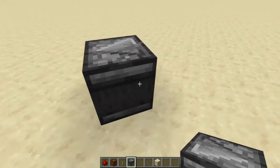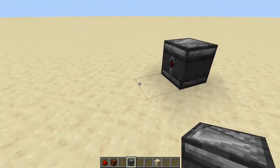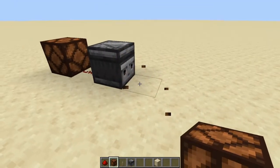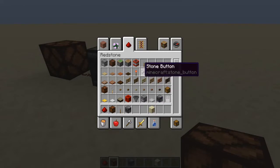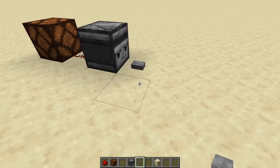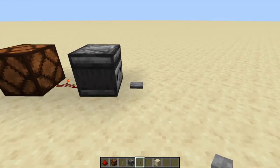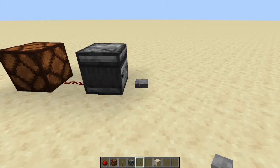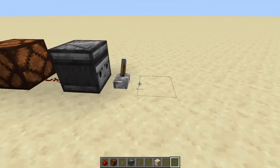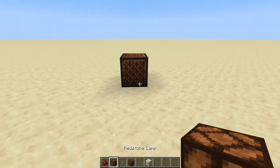Next is the observer. One side has a red dot with an arrow pointing toward it, and the other side is a face that observes the block in front of it. When it detects a change, it sends a redstone signal out the back. Every time the observed block changes it flashes a signal. Pressing a button in front actually gives two signals — one when pressed and one when it pops back up. The observer outputs just one tick — a single pulse — not a sustained signal like a lever.